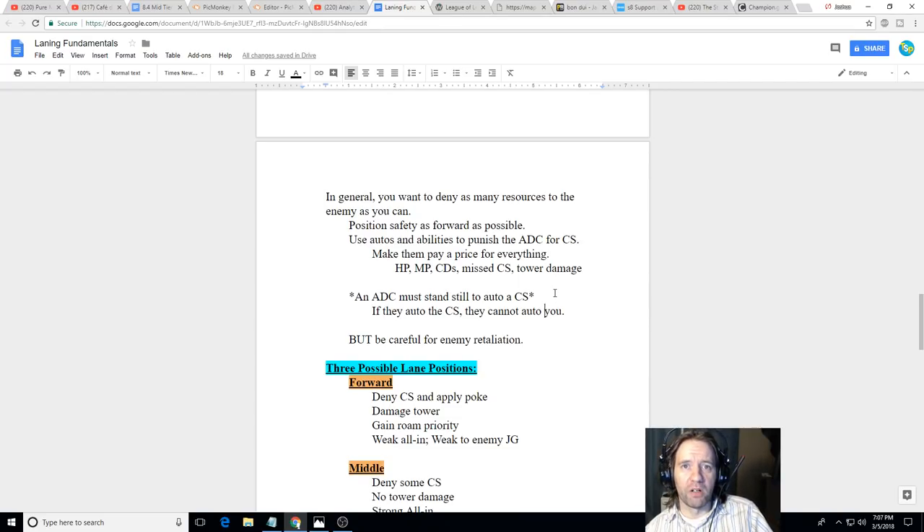All of this snowballs. Maybe you deny 10 CS in the lane; your AD carry gets a BF Sword, their AD carry has to sit on gold, and then you can actually fight and kill them at level six because you have a BF Sword and they don't, or because you've completed Infinity Edge and they haven't yet.